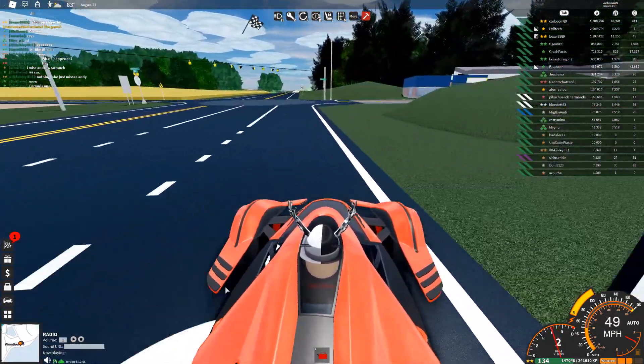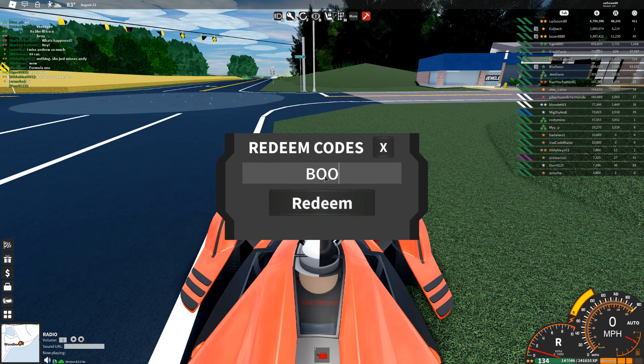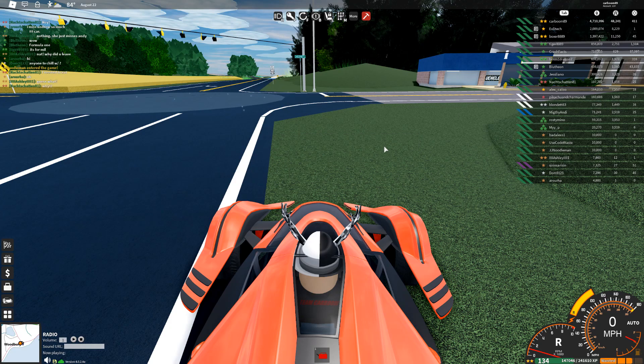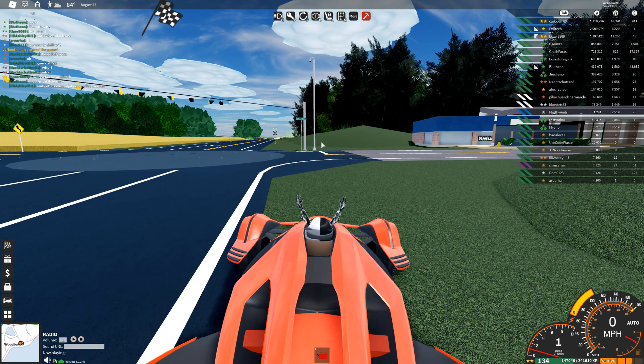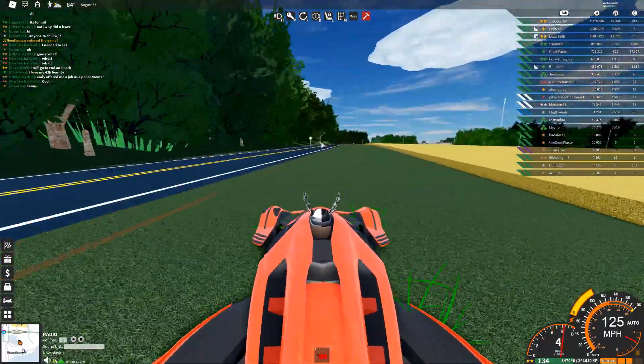Now we're revealing the Carboom code. My first code is the Carboom skin — just type BOOM in all capitals and press redeem. The second code is literally CARBOOM — type that, press redeem, and you get 10,000 cash. If you're just starting out, that's absolutely huge. Even if you're already in the millions it might not seem like much, but for new players it's a great boost. Thank you to the Ultimate Driving devs for that code.